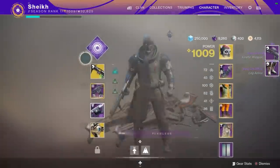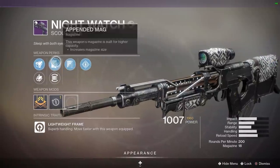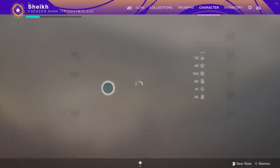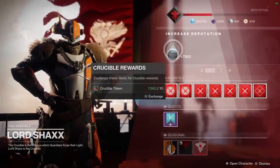A Night Watch - now that is a nice weapon to snag from Lord Shaxx. Rampage, subsistence, flared magwell - not bad, not bad. Really good scout rifle. If scout rifles ever become meta, that is one to look out for.